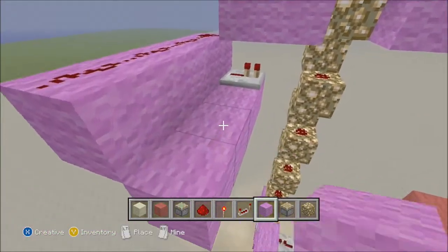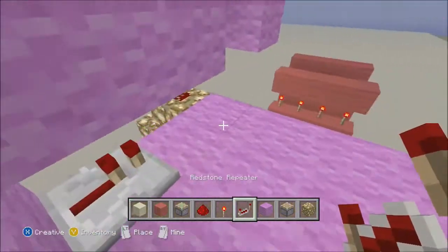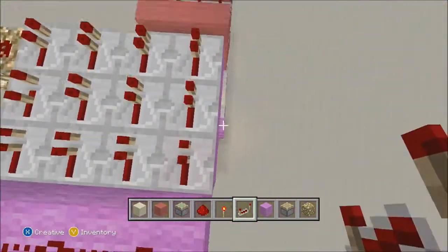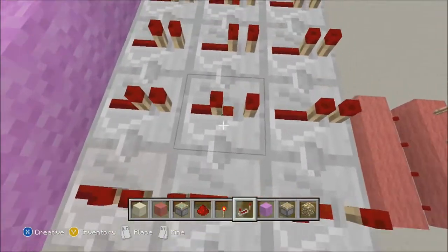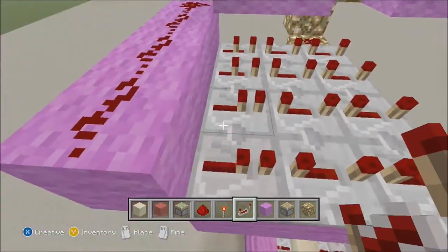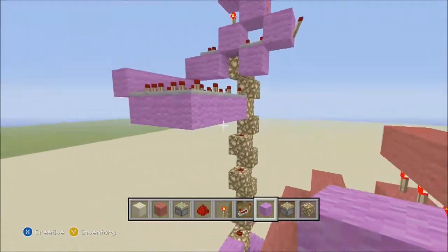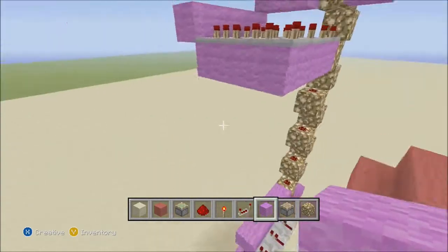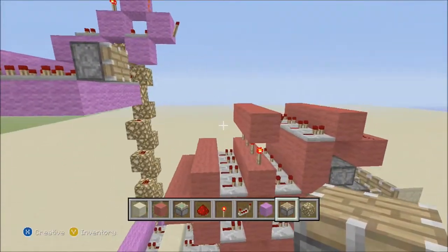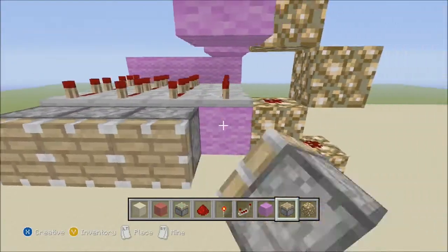With a redstone line right there and a torch there. Carry this out another three blocks and then come out three as well. Every one of these has repeaters on them. These first two rows all get put on four ticks of delay, and then these last three just get put on two. I need to figure out where this is going — I believe they go straight into the pistons like this. I'll have to double-check that but let's just put them here for now.